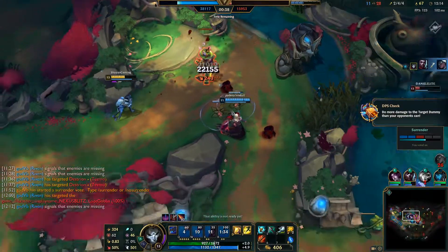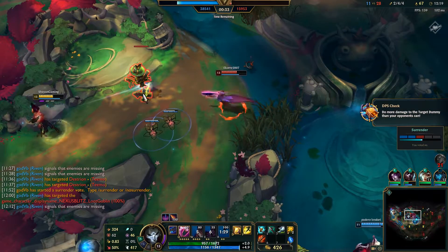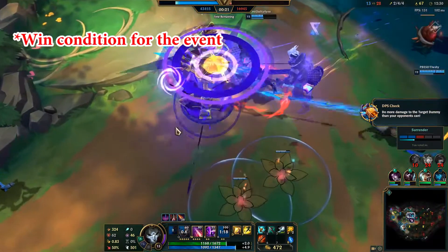In DPS Check, which is one of the new events, a Teemo dummy will spawn somewhere on the map. And I think if you're at a disadvantage it'll spawn closer on your side, and if you're ahead, closer on the enemy's side.